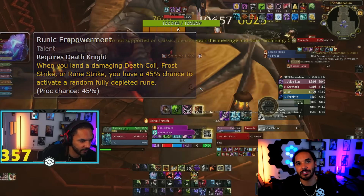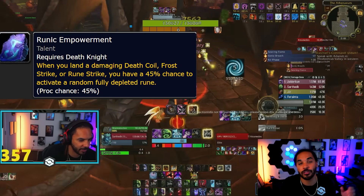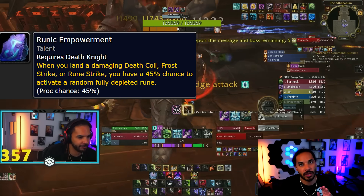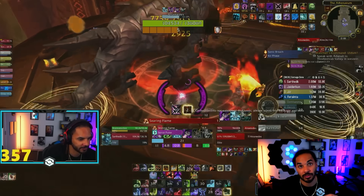Runic Empowerment is now a passive that sometimes makes your Death Coils increase the rate at which your runes regenerate. You'll notice sometimes your runes regenerate faster than other times — don't worry about it too much right now; it's something that goes into min-maxing the class.